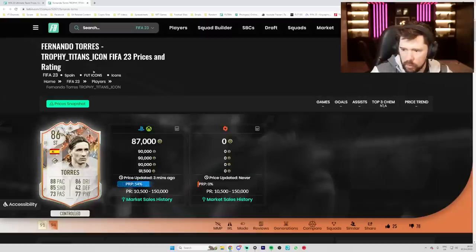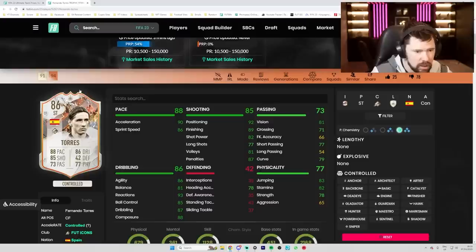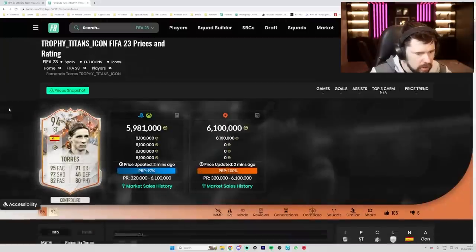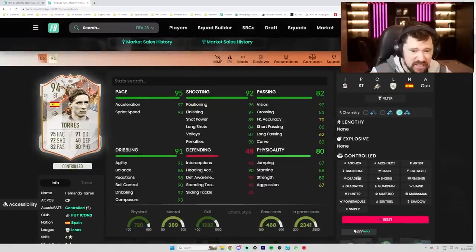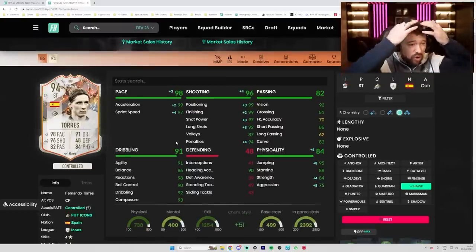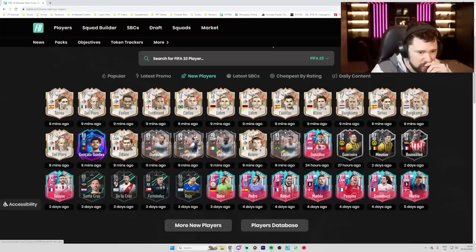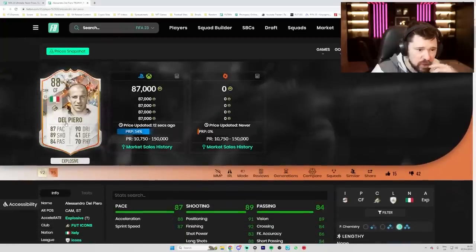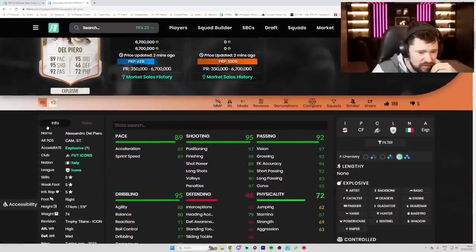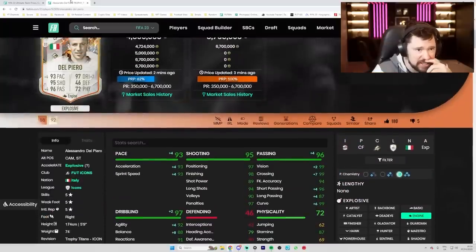We'll start with the first player - Fernando Torres already at 87k, obviously because it's worse than his 91 that's already on the market. It's a baby icon. Six million coins for this Torres currently - this is such a good card man. Pop a hawk on him - four star five star, drafts are gonna be crazy! Del Piero also already at 87k. The base ones nobody really cares about - the main card is four million coins, five star five star, bang an engine on him. Again a crazy card.